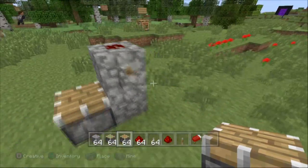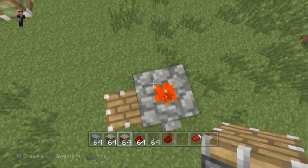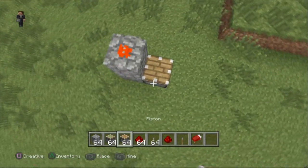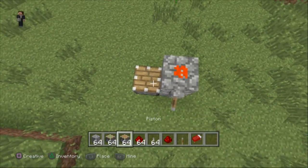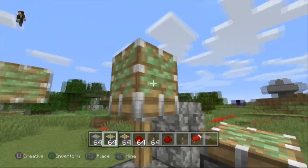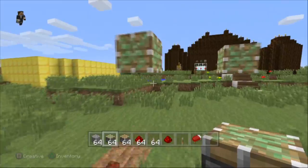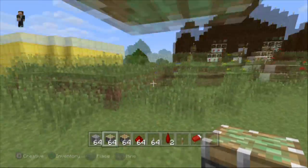Hit the lever so it turns orange — that means it's activated and powered on. Then you can put whatever piston you want — a sticky piston or a regular piston — on top here, and it gets pushed in like so. Then delete all the setup blocks and voila, you have a six-sided sticky piston.